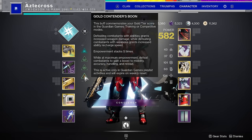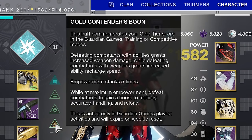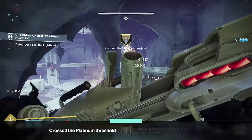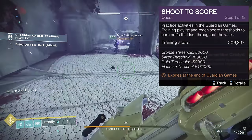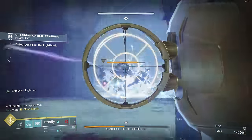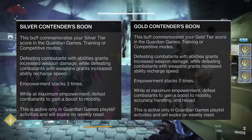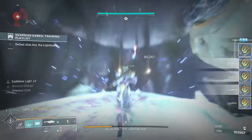Shoot to Score grants you a buff that lasts throughout the week for hitting a certain score threshold, and this buff can be seen on your character's screen. Your threshold determines how high the buff can stack and how many modifiers you get. In order to get this buff, you'll need to jump into the Training Guardians playlist, complete it, and try to get the highest score possible. The different thresholds are: bronze at 50,000, silver at 100,000, gold at 150,000, and platinum at 175,000. Each level gives you different bumps — silver gives a mobility boost, while gold gives mobility, handling, and reload boosts. So the higher you can get that score threshold, the better.